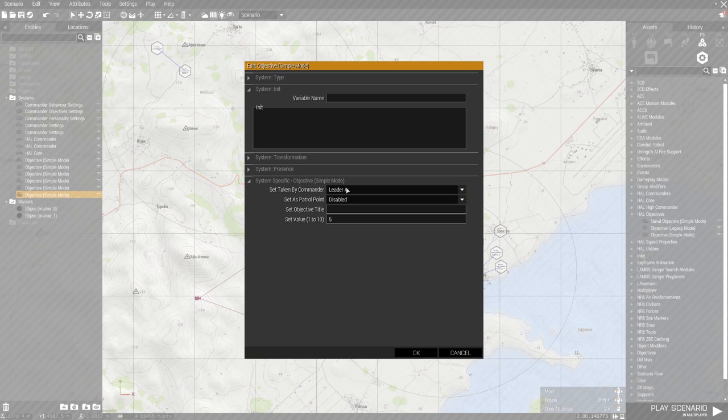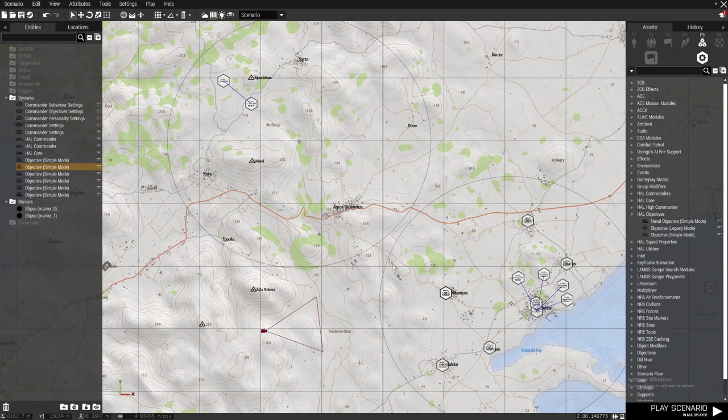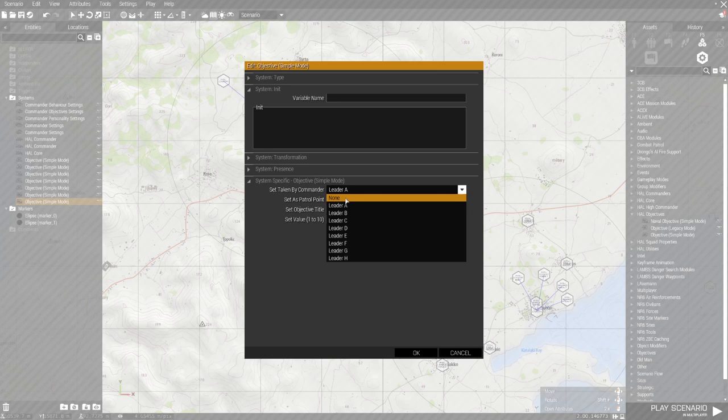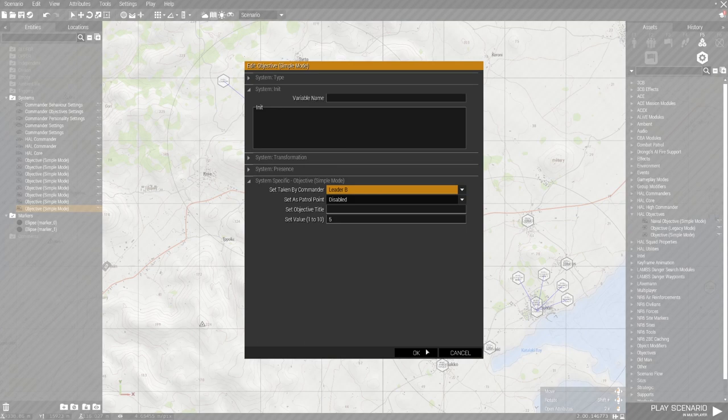Leader A was this leader here. Then I'm going to spawn an objective in the middle ground — that's going to be a set taken by commander none.